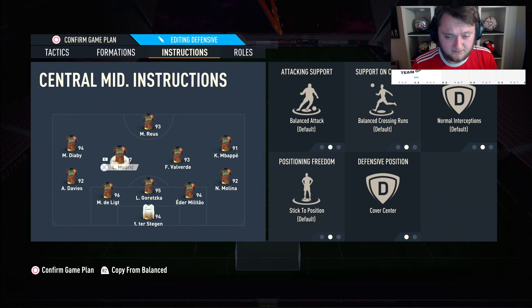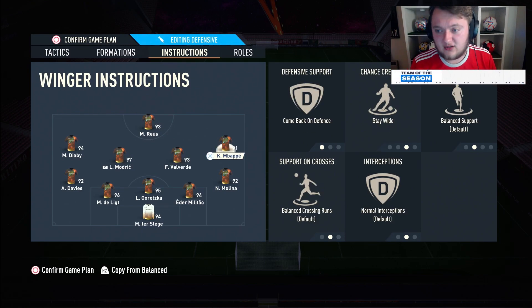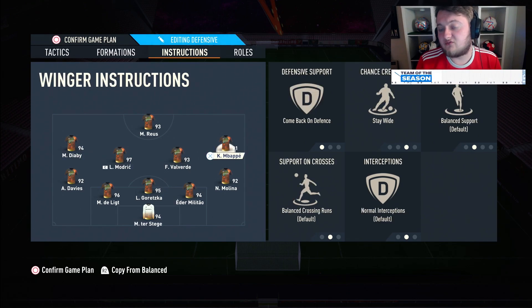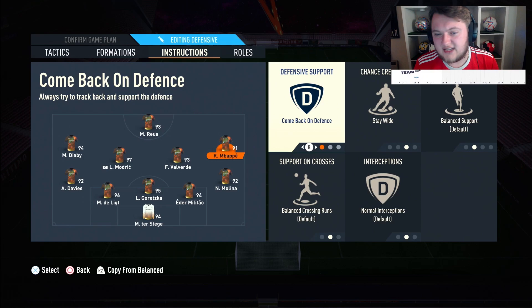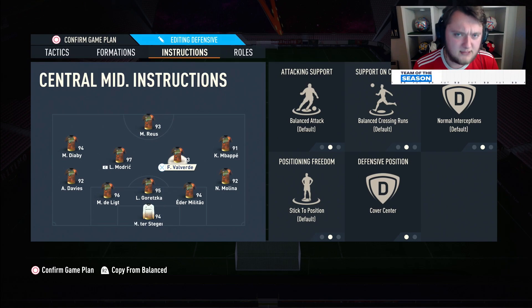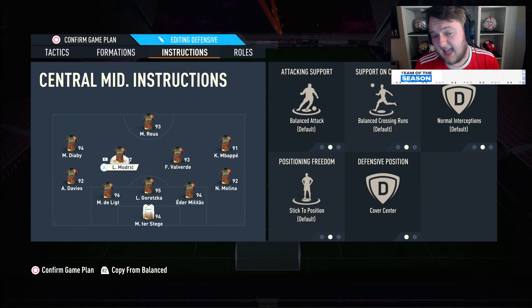Moving on to the wide players: both are on comeback on defense and stay wide. The reason for comeback on defense is to really set up that low block and be defensively covered against good players. It's going to set you up in almost a back seven — or back eight if you count the goalkeeper. Stay wide is really good for linking up with the wing backs. If you don't want to use comeback on defense from the start, you can put on basic defense support, but I like comeback on defense because this formation is used to defend leads.